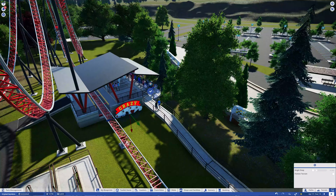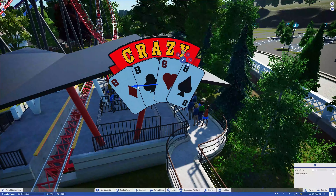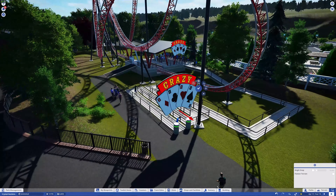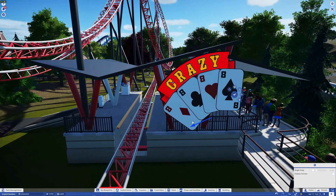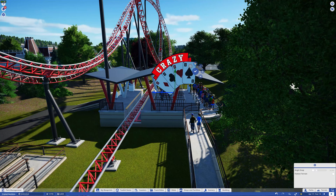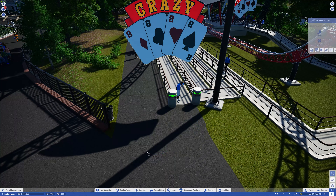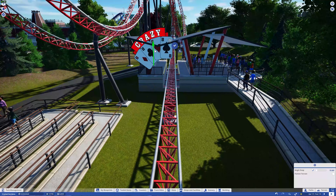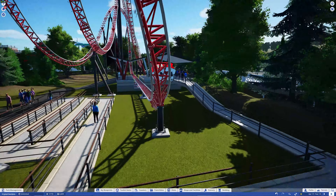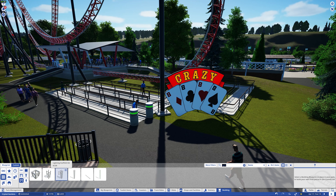We're going to take this sign we've already made and throw it over on the actual building. My original thinking was to put the sign on the building itself, but somebody mentioned making an entry sign too. The problem is having the entrance facing that particular direction - you'd see the Crazy Eights sign twice in the same direction, which doesn't really work. At one point I placed it on the ground thinking what if it's painted on the sidewalk, but that didn't work either, so I decided to take it off the building.